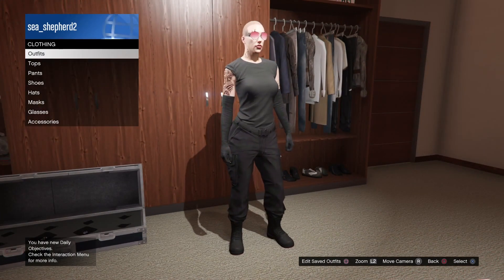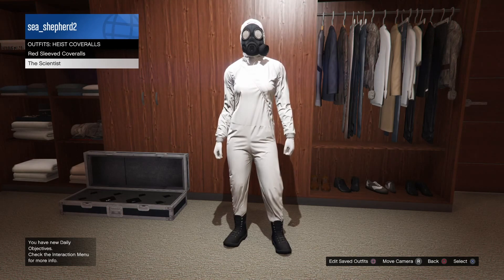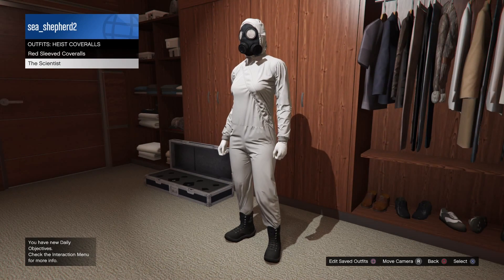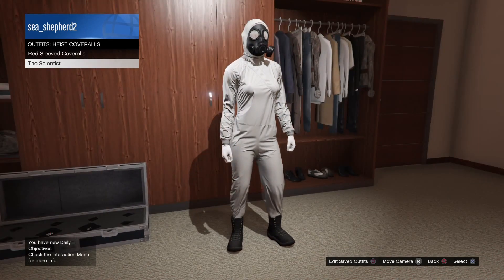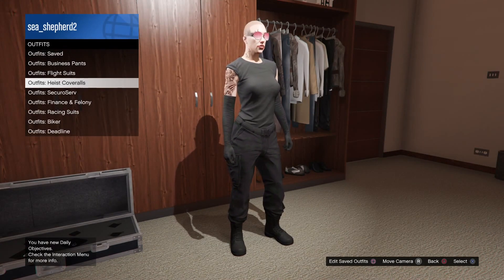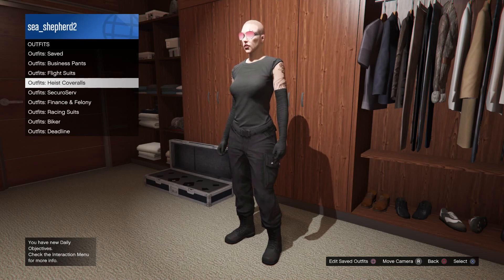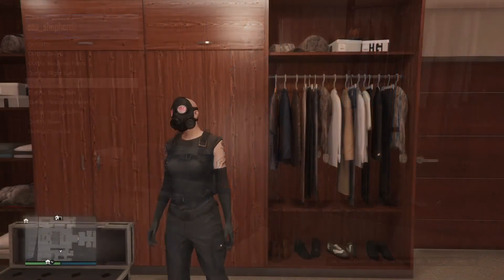From here you need to apply the gas mask glitch. You'll need the scientist coveralls or the other heist coveralls — I forget their names, but the only real difference between them is the color of the coveralls themselves. I'm not going to show you how to do the glitch because Rockstar has a very bad habit of patching it, and I don't want this video to become obsolete. There are plenty of methods — the telescope method and a couple of others — but the point is you need to glitch that gas mask onto this outfit.